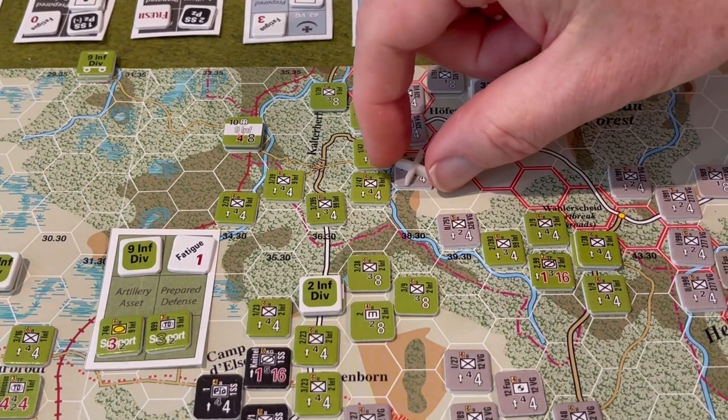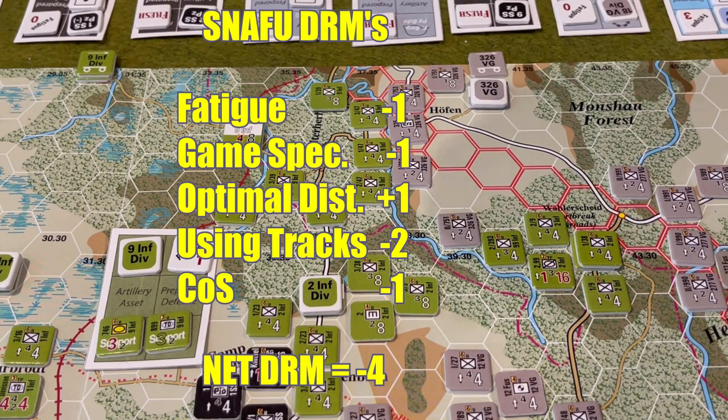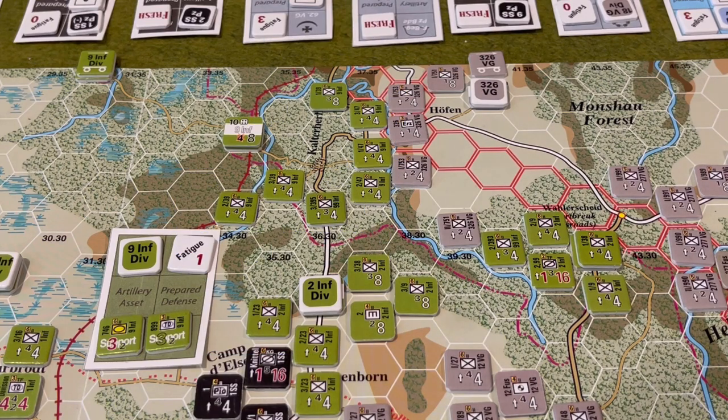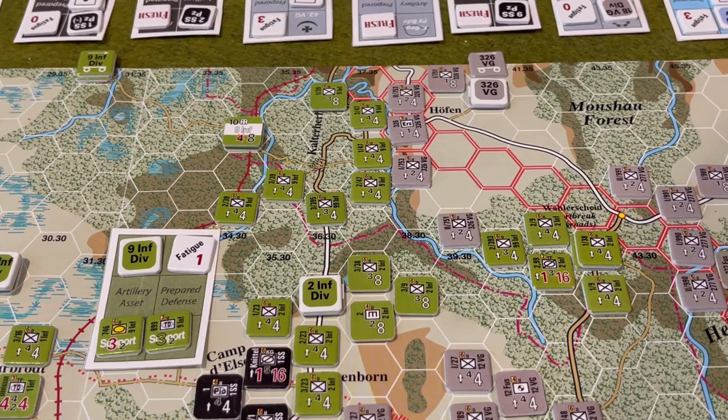Do we want a 2nd activation? About the only thing we could do is try to push these Germans of the 326th back further. Let's just roll and see — we need a 4, 5, or 6. Rolls a 4, so we do get a 2nd activation. The snafu is the same as the first: minus 1 for fatigue, minus 2 for game-specific, back to minus 1 for optimal distance, down to minus 3 for poor traffic ability and the track. So minus 3, and 6 becomes a 3 — just barely enough for another partial. I'll record the losses and look at where we want to place the objective marker.